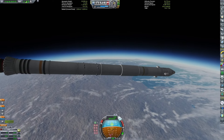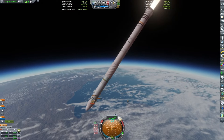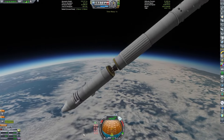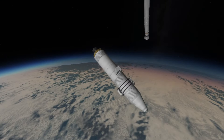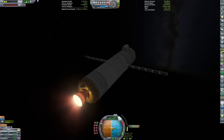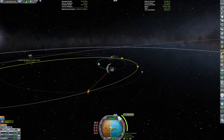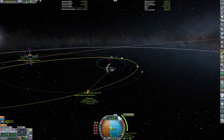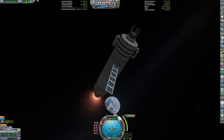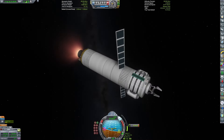We can pretty quickly ascend, and I actually have to start pitching down just to avoid our apoapsis getting insanely high. We actually start overheating a bit towards the end of the first stage burn. Now that the booster is detached, we can use a more reasonable Terrier engine for the rest of the mission. This tug uses a claw, because we removed the docking port from the spacecraft, along with some consumables, solar panels, fuel, and an engine. It's as simple as possible. I really overbuilt this for this reason specifically.